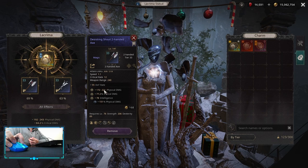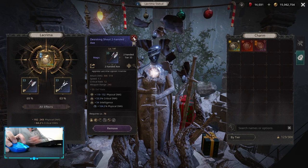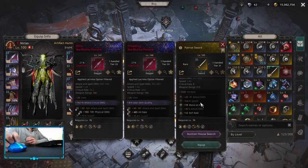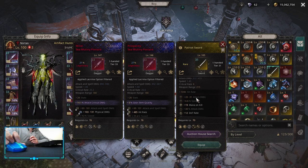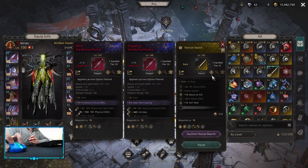As you can see, a weapon that was 221 before putting it into the lacrima becomes only 152 after. Also note that not every affix is applied — for example, attack damage, attack damage multiplier, and speed are not applied to the lacrima because they affect the base stats of an item. However, mana on kill and loot rate are applied.